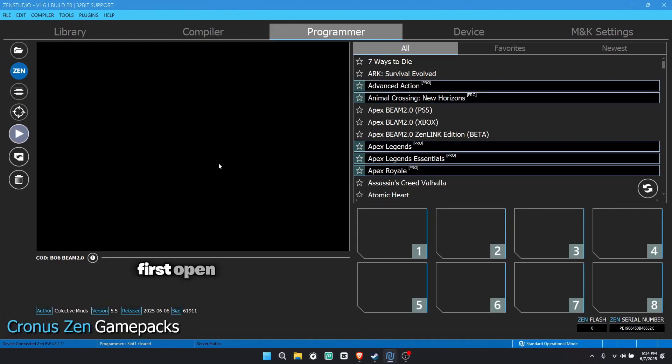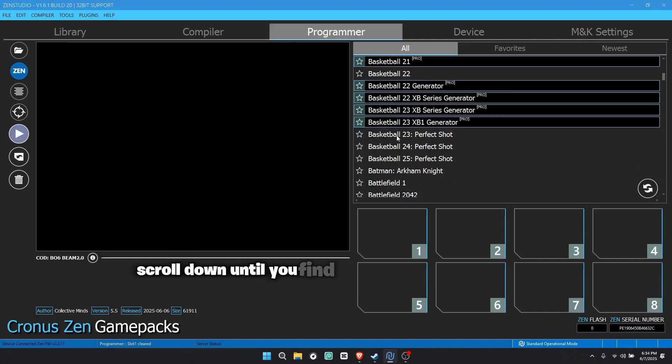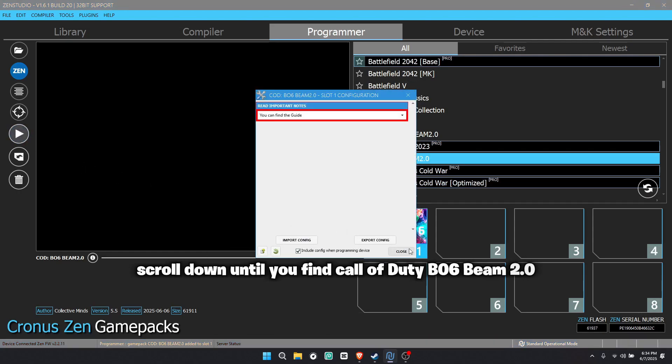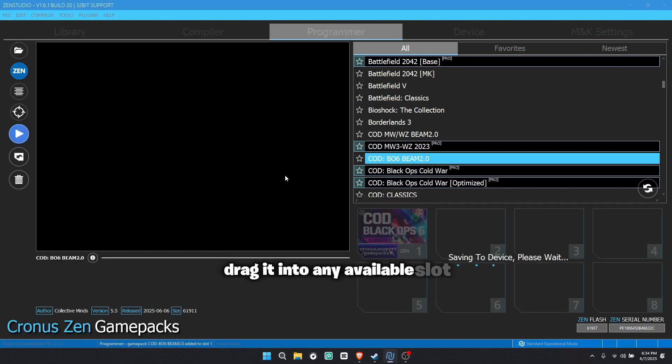First, open Zen Studio and go to the Programmer tab. Scroll down until you find Call of Duty BO6 Beam 2.0. Drag it into any available slot, then press save. Now you are ready to start setting up the game pack.